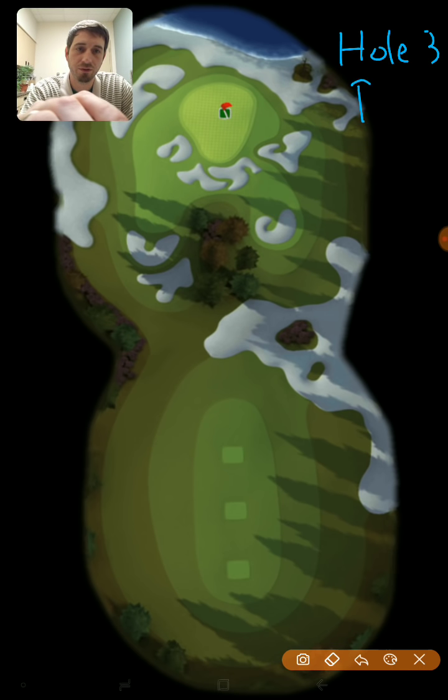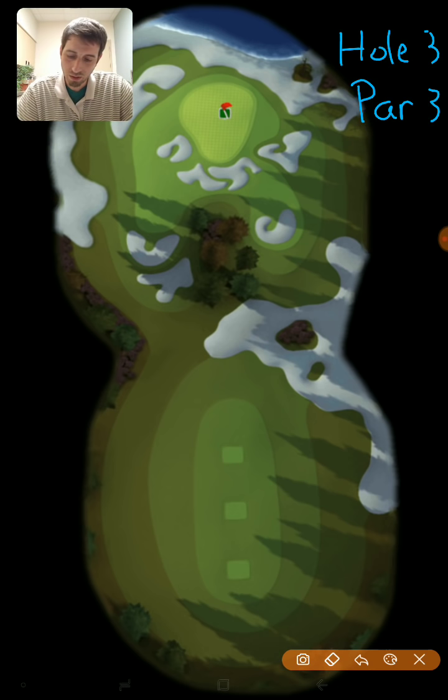Moving on to hole number 3, our first par 3 of the day. I would definitely recommend either a Quasar or a Titan Ball. There are certain circumstances where you may want the Titan Ball, but for most people a Quasar will be okay since most people will play it to the left side.